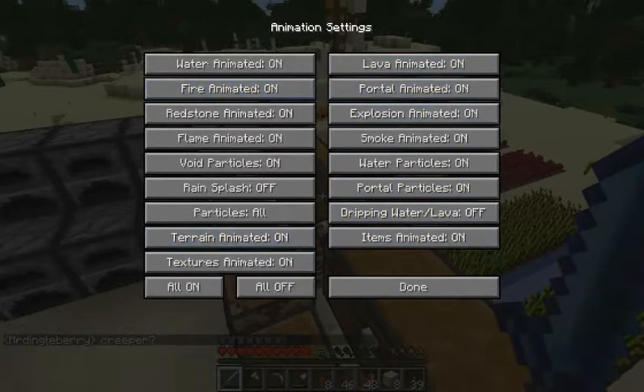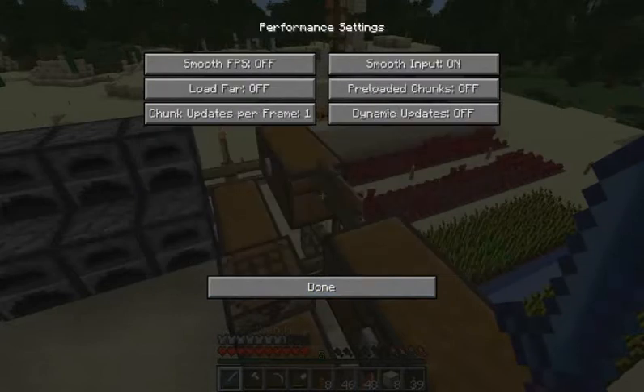You've got animations - dripping water and lava I always turn off, as well as rain splash, because while they're nice, unfortunately they do get on my nerves just seeing things drop down from the ceiling or splashing all around me. You've got plenty of things here to choose from with OptiFine, and all of it is meant to either improve your graphical usage or improve your FPS speed.